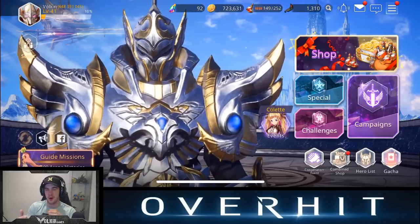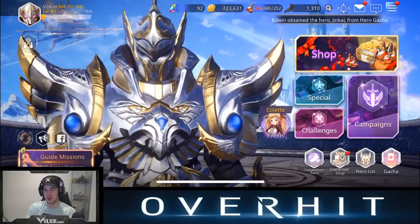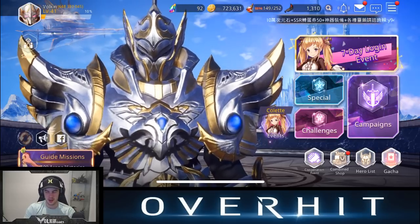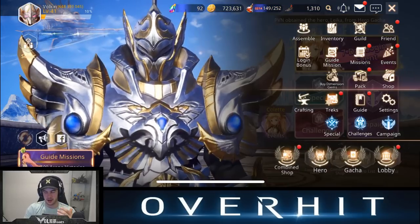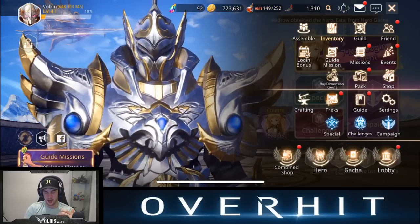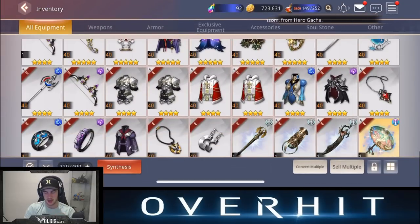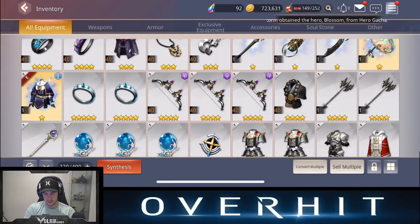Hey guys, welcome back to some more Overhit. So after I made my video talking about synthesis and crafting five-star weapons, I actually finally managed from doing raids to get enough elemental weapons — dark elemental weapons — to be able to do the synthesis with these.